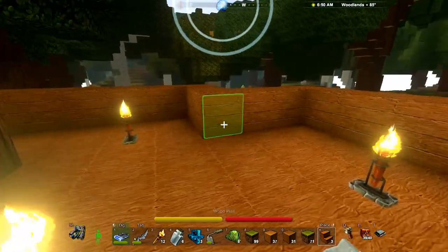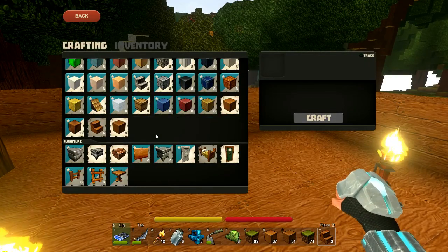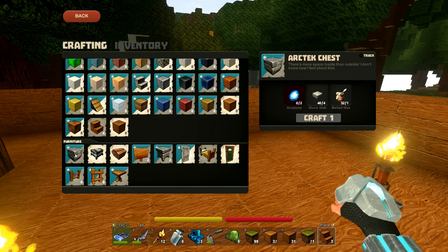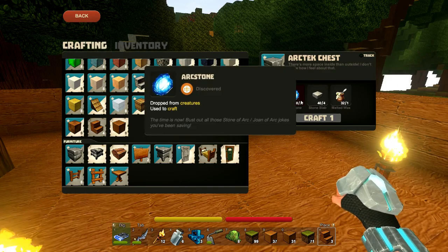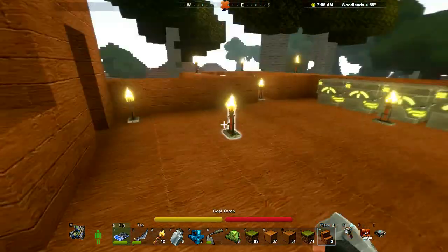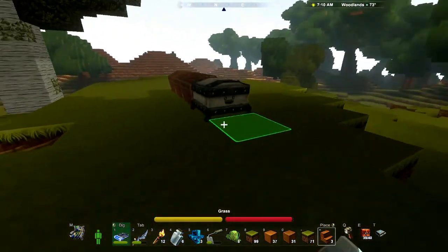So yeah, finally for the building — we'll just improve this house every time a little bit. We can make these architect chests, which look like they're better — there's more space on the inside than the outside. I don't know how I feel about that. But we need some arc stone, otherwise we have everything we need. So let's go and find our arc stones.